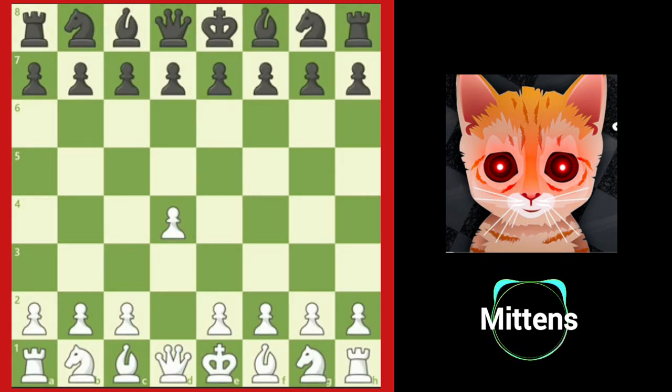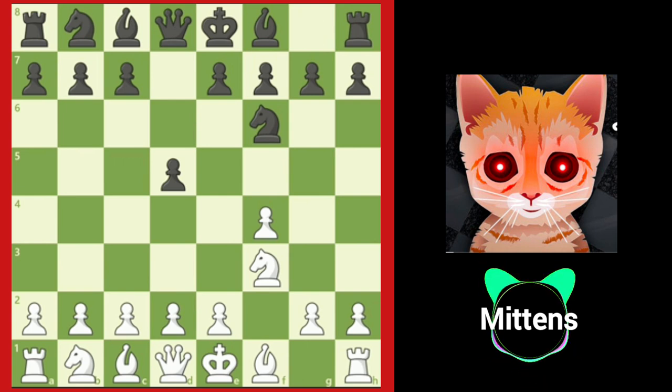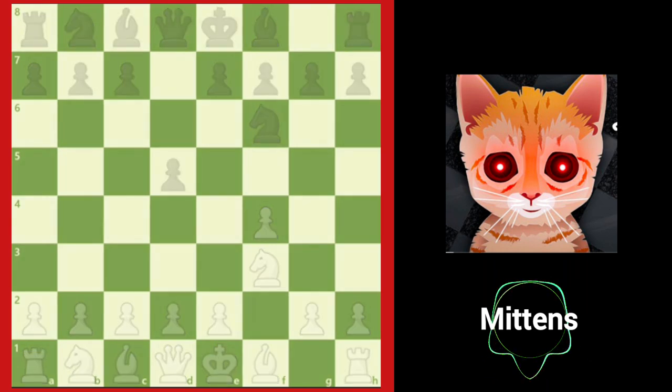After D4, the Dutch defense begins after F5. White does have an extra tempo by playing the Dutch defense with White, but it is still considered risky because White's king has been weakened. After Nf3 and Nf6, like many offbeat openings, Black can simply rely on common sense ideas: develop your pieces toward the center and castle, while White's slightly exposed king may cause trouble for White in the middle game.